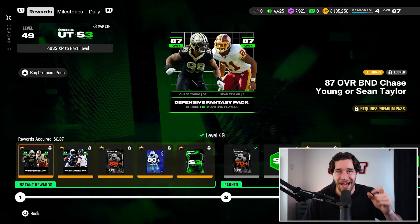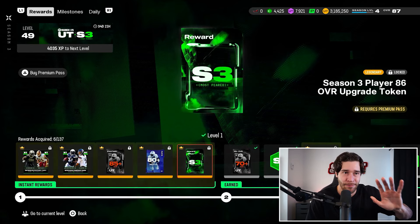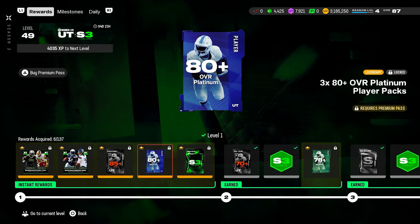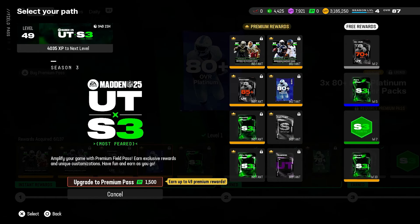First things first, the premium field pass. When you go over to season 3 and take a look at the rewards tab, it got a complete overhaul — this looks totally different. The way the premium field pass works is fairly simple. When you click triangle, that will allow you to purchase it, and it's not with coins — it's with Madden points, 1,500 of them.